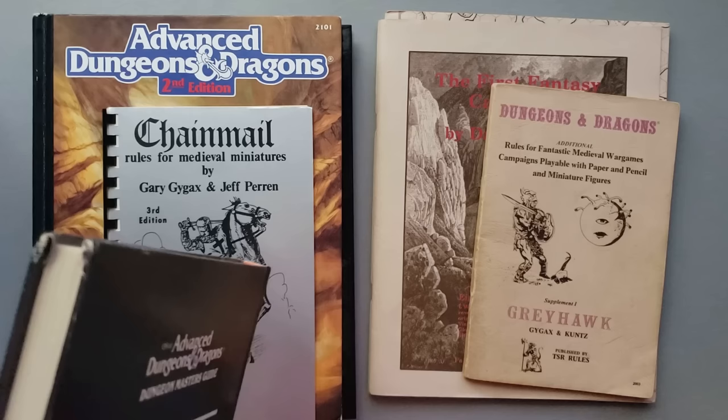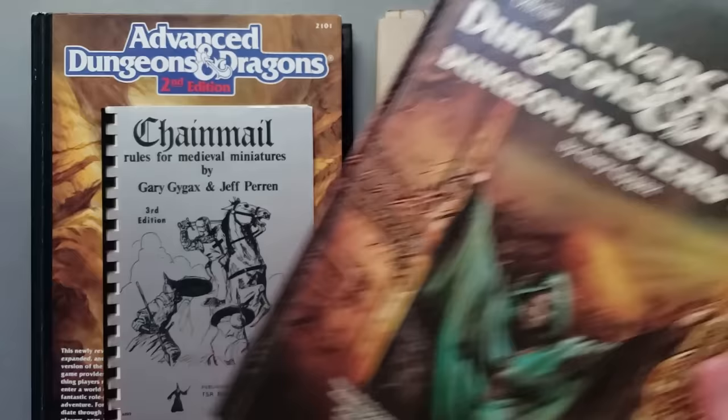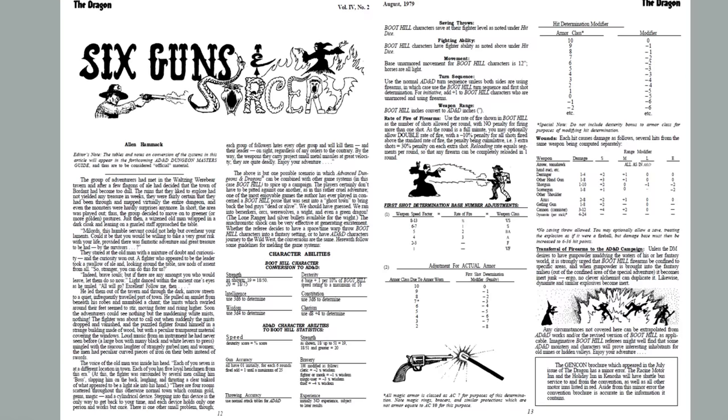So Gary was clearly OK with being open to parts of the game that fit that science fantasy thing we talked about with Blackmoor — even though he often doubles down on traditional fantasy settings not having stuff like that. Jumping forward to August of 1979: there's an article written in Dragon Magazine by Alan Hammock, a game designer at TSR. He wrote articles and an adventure for Boot Hill, a Wild West game. He writes this article called Six Guns and Sorcery, talking about how characters from a Wild West setting could end up in a D&D campaign setting or vice versa — TSR published both games, so it was cross-promotion.